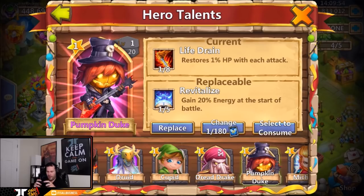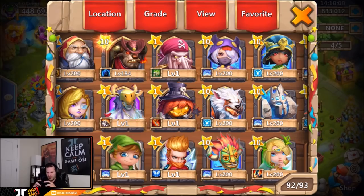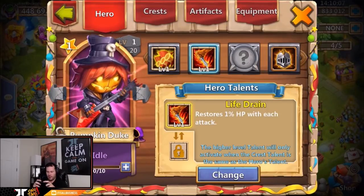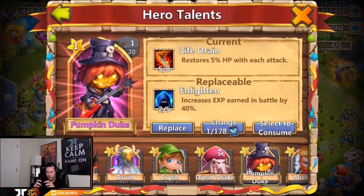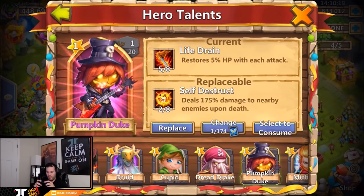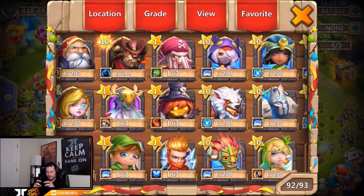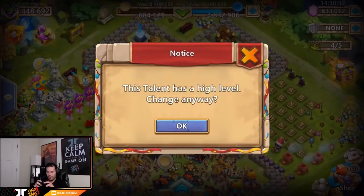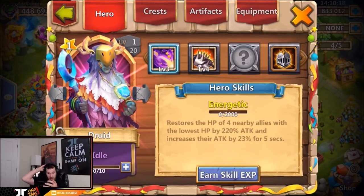Only about 10 more rolls left. One of five Revitalize — useless. Five of eight Life Drain — should I go Pumpkin Duke or Dread Drake? It'd be greedy not to go Pumpkin Duke, so we'll go with him. Two of eight Enlightened — useless. One of eight Stone Skin, one of eight Bulwark, one of eight Flame Guard, two of eight Self-Destruct, one of eight Zerk, four of eight Slowdown — don't need that. Last talent roll: one of eight Self-Destruct.